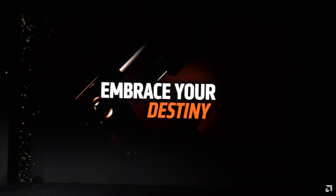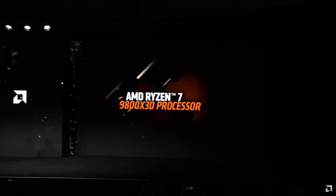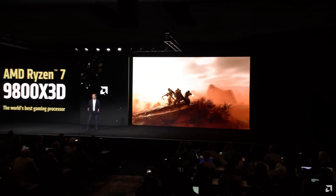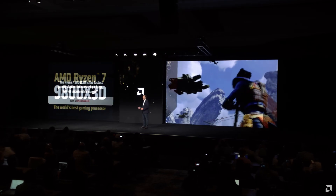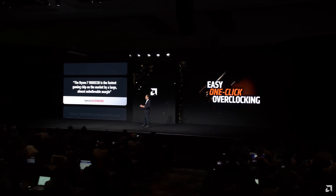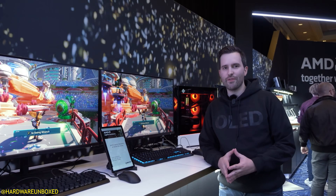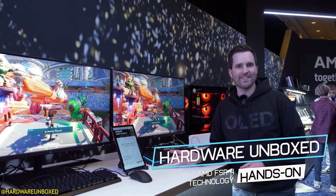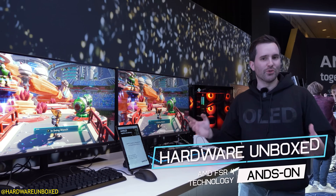I was really looking forward to the RDNA 4 reveal on Monday, and especially the rumored machine learning based FSR 4. I even made it home a bit early to see it, but unfortunately Radeon pulled a Radeon and they didn't show much. They did actually have what is presumably FSR 4 running on a PC at CES, and thankfully Hardware Unboxed and Digital Foundry were able to show us a little bit about it — and it looks really good actually.